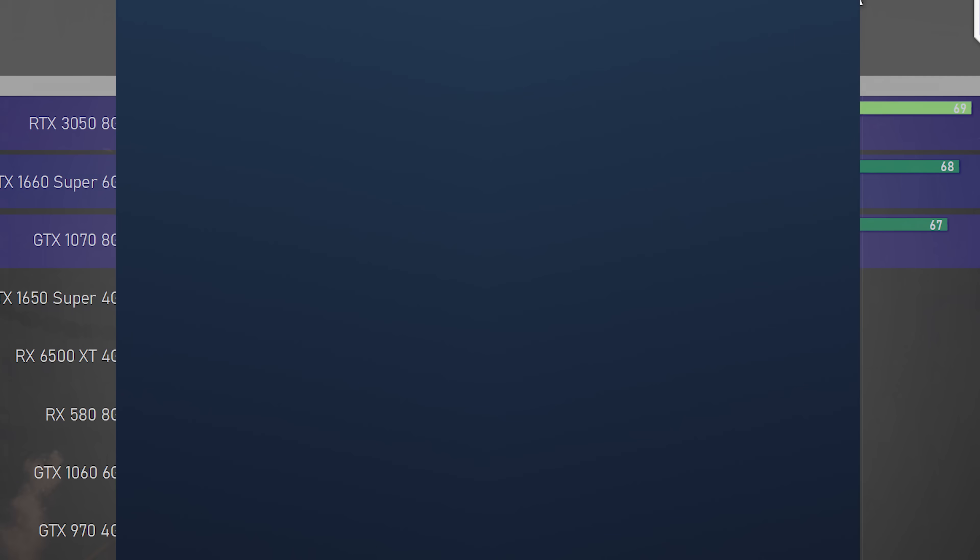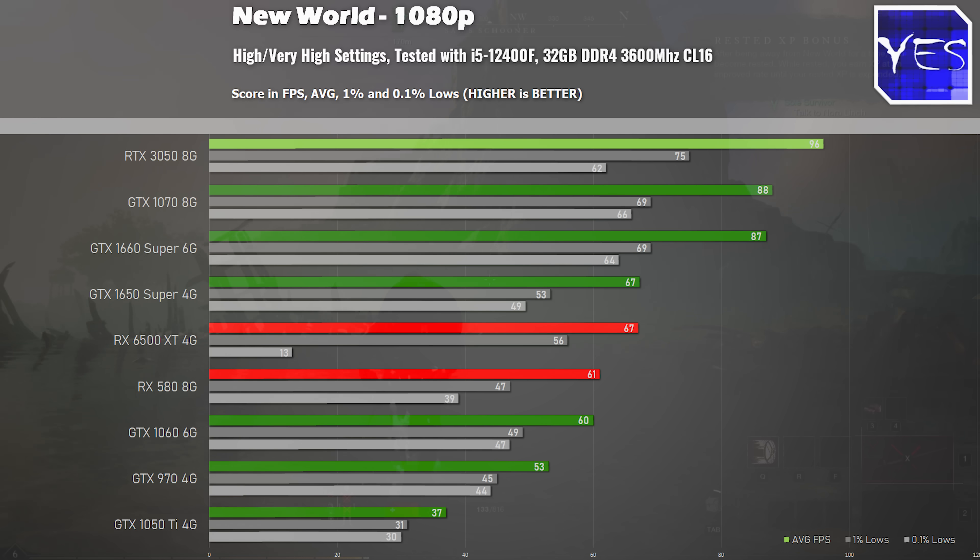Moving on to New World at high settings, we again see very impressive numbers from the 3050 — it's smacking down the 6500 XT in this benchmark by nearly 50% FPS. So that extra $50 for 50% more performance, and a card that's not gimped, is an easy no-brainer if you're looking at raw value. It's comfortably beating out the 1070 as well. I'll pay more attention to the 1070 than the 1660 Super, since the 1660 Super still has a higher resale value due to crypto miners.